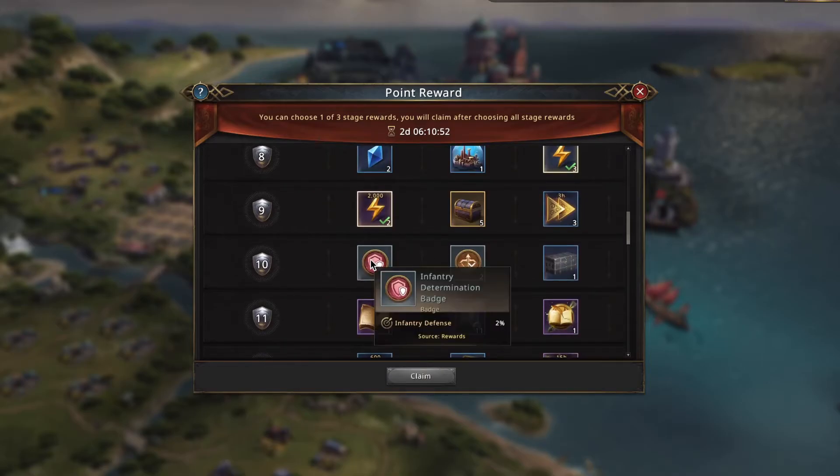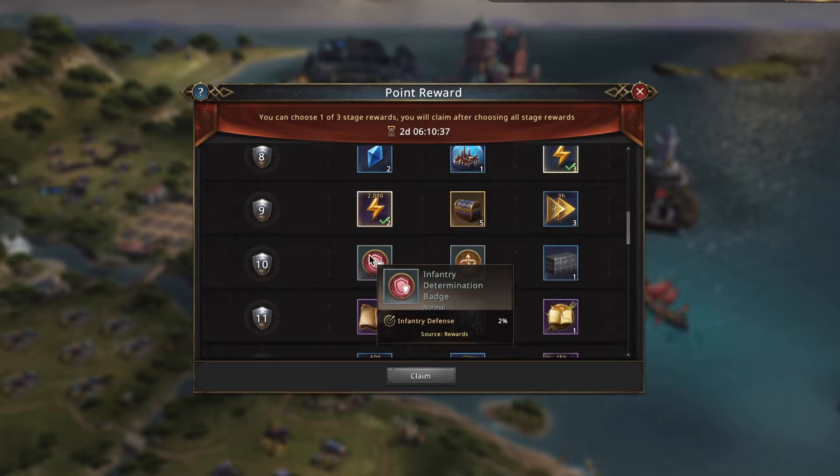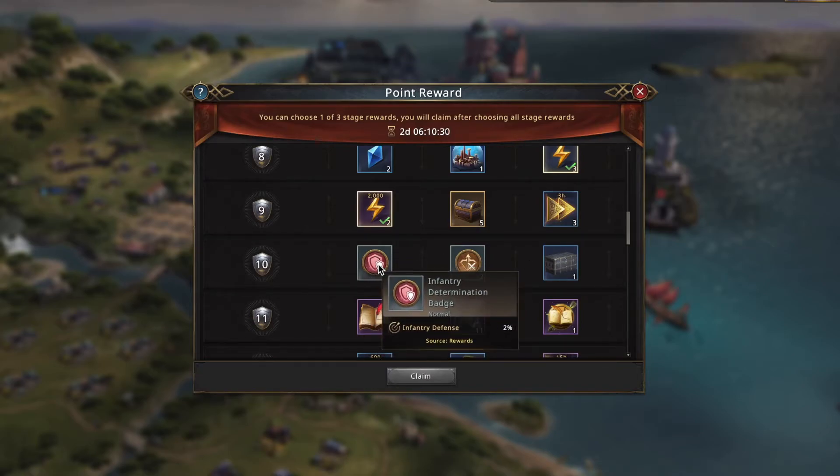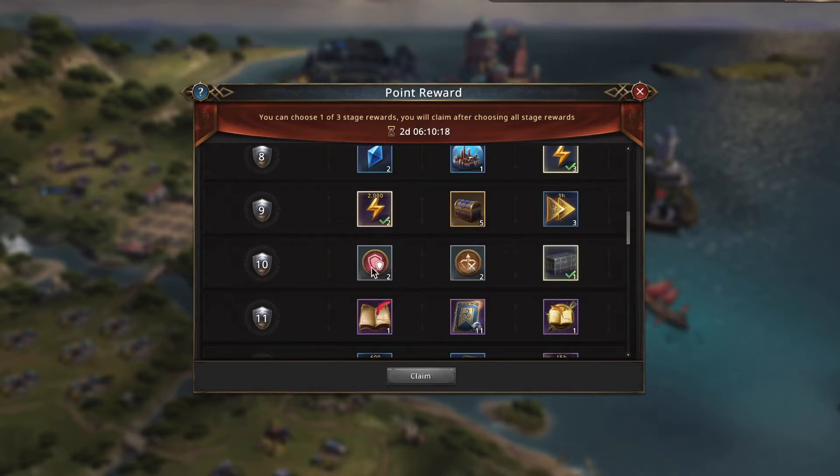Now we get interesting. I've got infantry defense, bow attack, or a random common-to-rare badge. This is tough. I think I'm going to take the badge chest, but only because I got the infantry legendary defense badge just recently. So I have plenty of good infantry defense and I don't really go infantry defense that often. Getting a random badge just on the off chance I get a cat or spear is worth a lot more to me. But if I hadn't gotten that legendary infantry defense, I would definitely take the infantry defense because you get two of them and you know they're both going to be good.